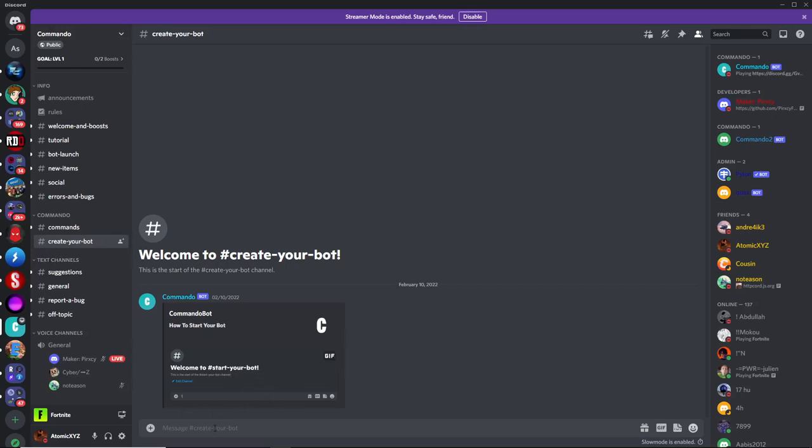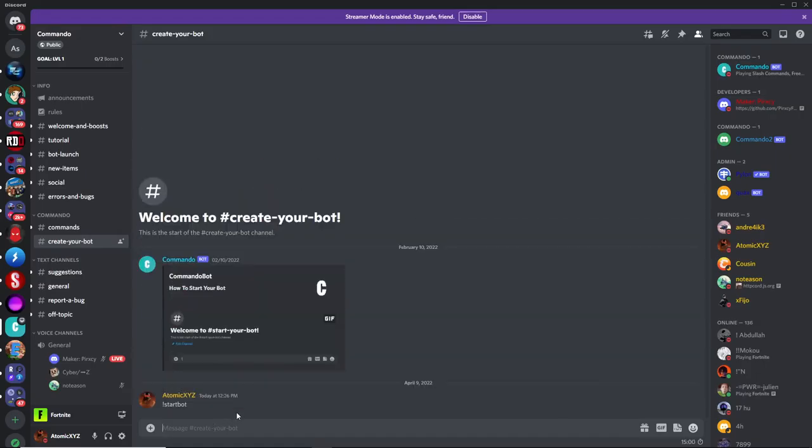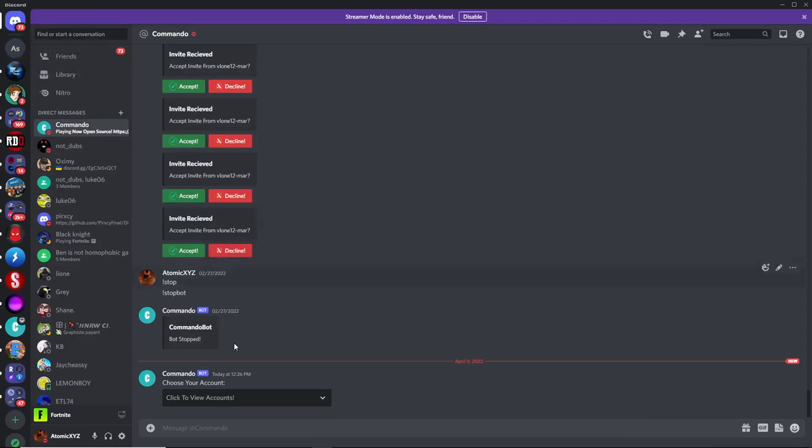So what you want to do is just type exclamation point start bot. Now once you type that, the bot will send you a DM. So just look in the top left-hand corner of your Discord, and you should see a DM from the CommandoLobbyBot.